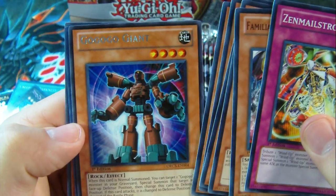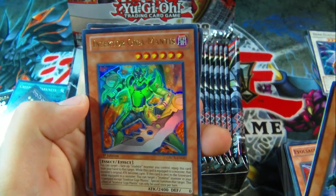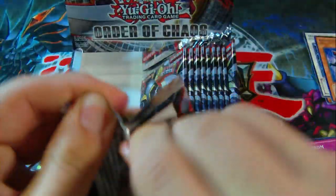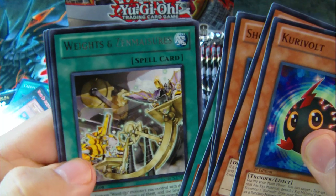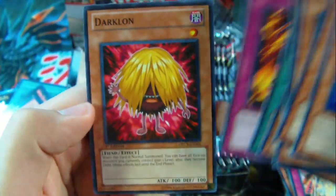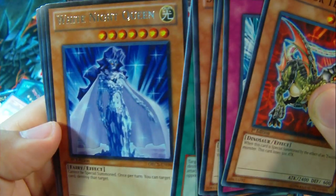A Go Go Go Giant — I thought it was Ga Ga Ga, I guess this one's Go Go Go. And an Ultra Inzektor Gigamantus! Nice. And Divine Dragon Dude again. Kurivolt. Interplanetary Purpley Thorny Dragon — heh. And a rare Weights and Zen Measures. Another sealing ceremony, and a Dark Lawn. A rare White Knight Queen — kind of looks like the White Knight Dragon.